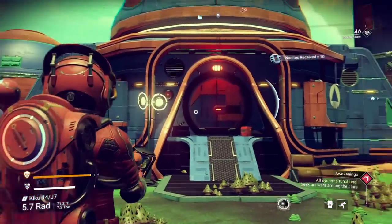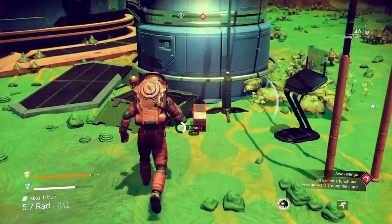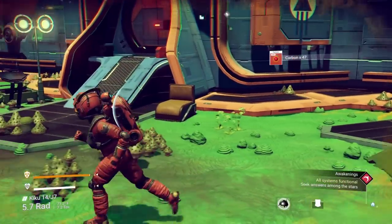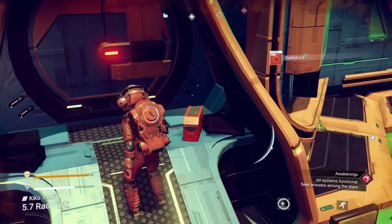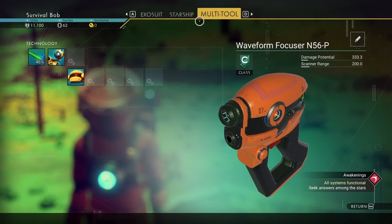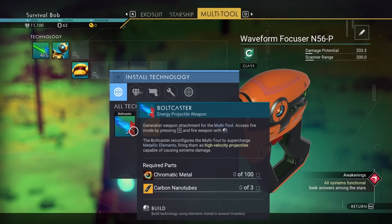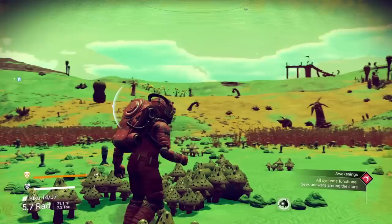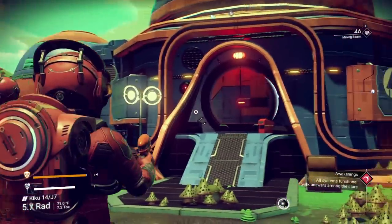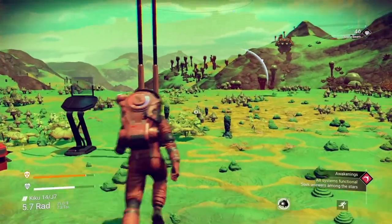This door is locked - you can see the red. This is a sentinel and he does not want me to go inside. If I try to get in that door, he will start firing on me and call his buddies and it'll be a big thing. I can get in if I have a gun on my multi-tool, which I don't have the resources to build yet. The other thing I can do is melee it - it takes eight minutes to knock that door down by meleeing it. Don't ask me how I know.